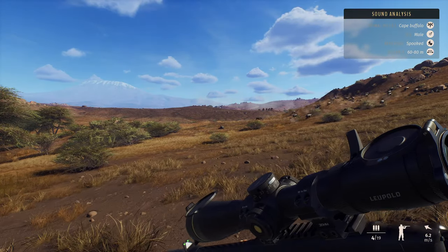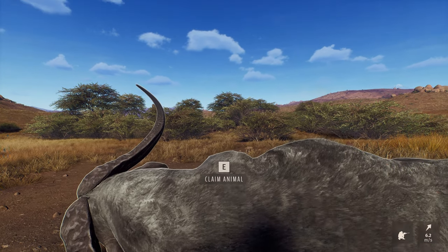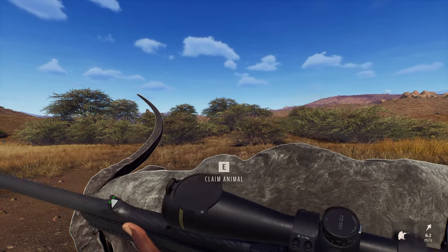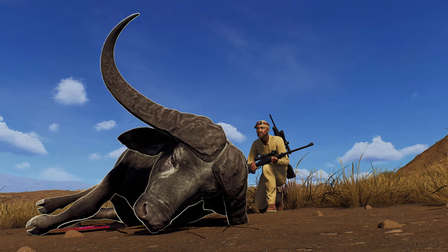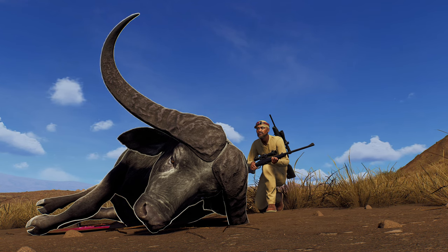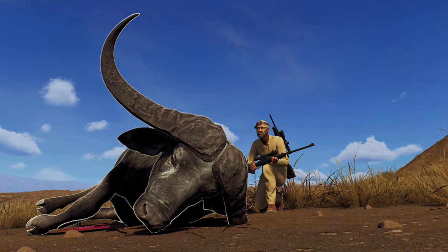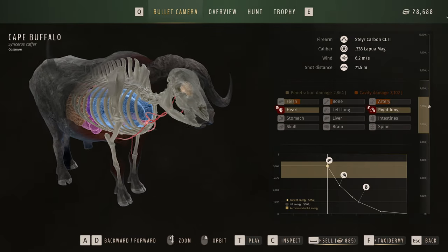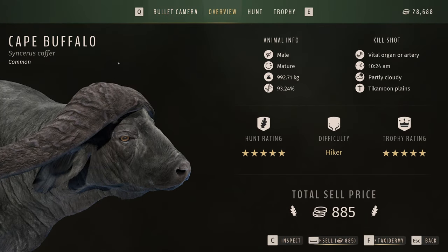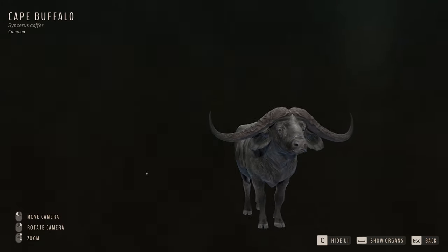One shot to the heart and down he goes. That is honestly just insane to see. I feel like we've got to get ourselves a little trophy shot here — and that right there is looking insane, so let's take a quick screenshot. That is a monstrous Cape Buffalo, absolutely monstrous. Now the question is what will this guy end up scoring? I took it the second that we found it, so I don't know if it was at its max potential.